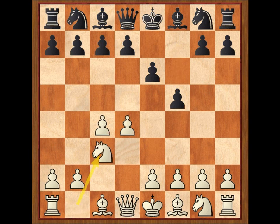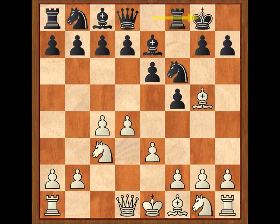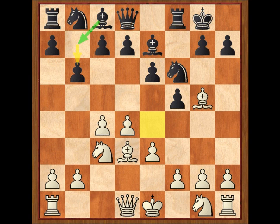Caballo C3, caballo F6. Uno de los temas principales en la defensa holandesa es el control de la casilla E4. Las negras quieren jugar por las casillas blancas. Alfil G5, alfil E7, E3, enroque, alfil D3, B6. El alfil negro se prepara para ir a B7, desde donde puede ayudar en la lucha por la casilla E4 y para ocupar una poderosa diagonal.